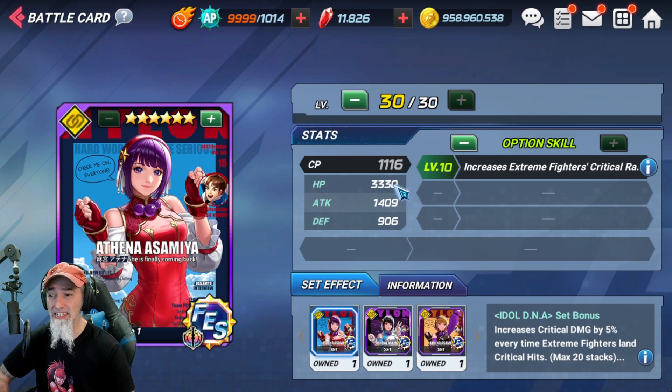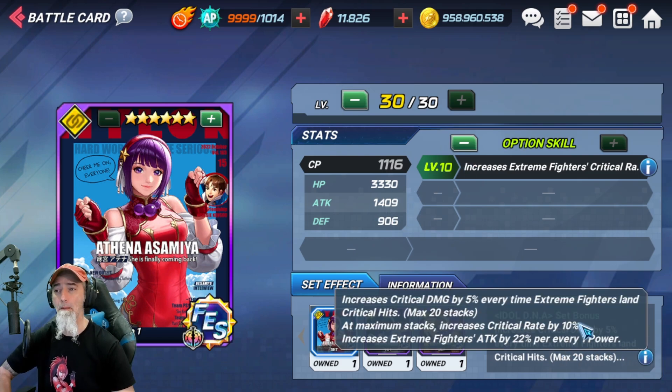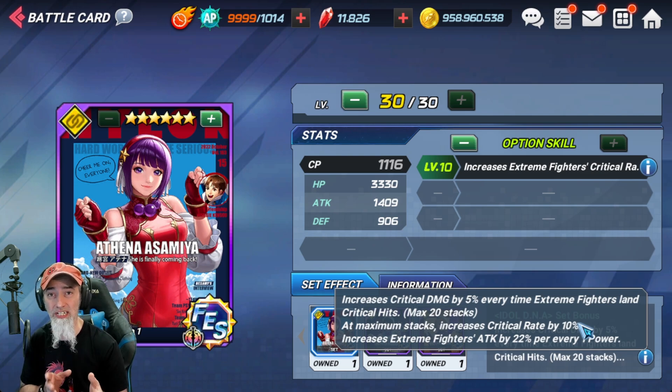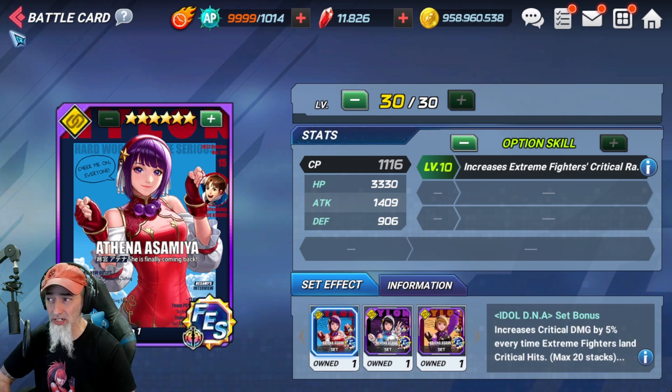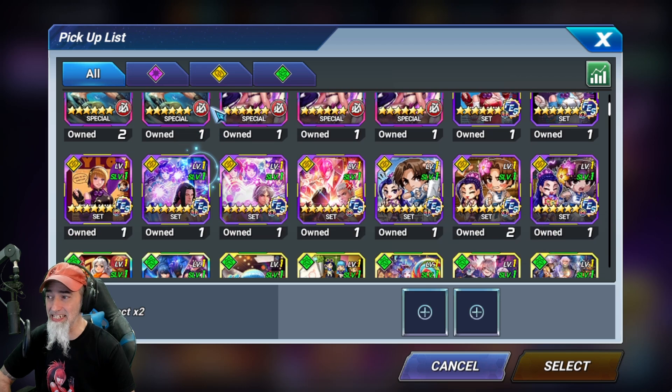The Athena set is a very good set and it works on any EX fighter in the game. It's not going to be the best, but it works really well if you don't have any other sets. You can also select it to increase your chances of getting the card. However, we do have the ruby login bonus, which means we're getting new fighters within the next week, so you may want to consider saving your rubies for upcoming characters.